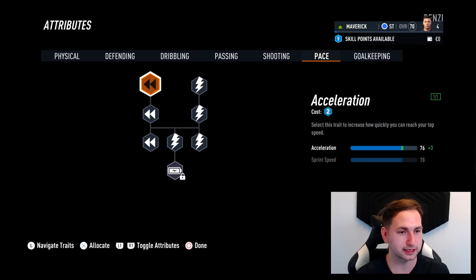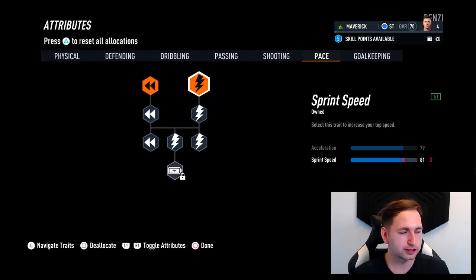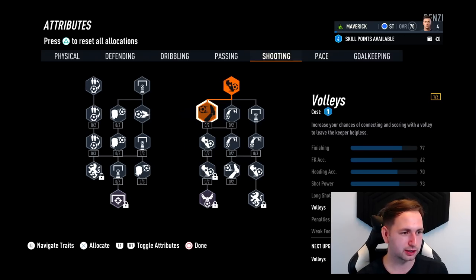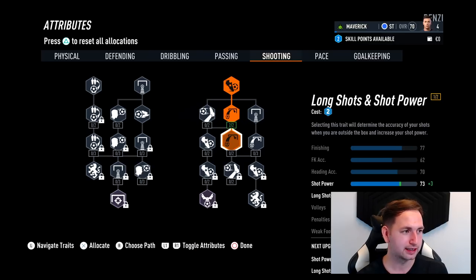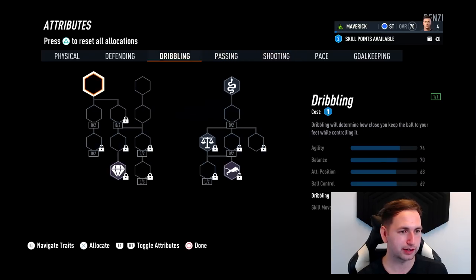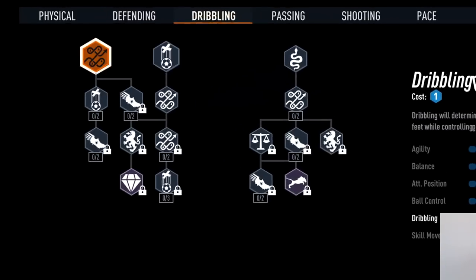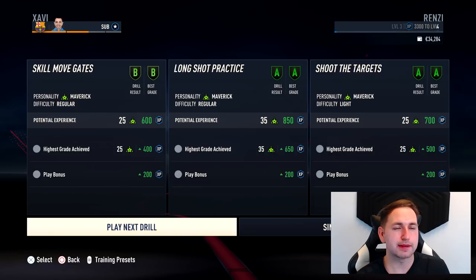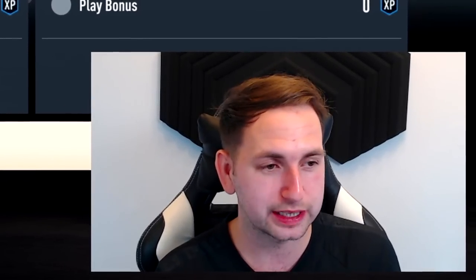Now for the skill points - I think straight away we need to get them into shooting and also pace. I don't want to put them all in pace, just get us off the mark. Shooting wise - finishing, let's go volleys, long shots - put two into that. We've got two points available. Do I put some into dribbling? Yeah, let's go dribbling and ball control.